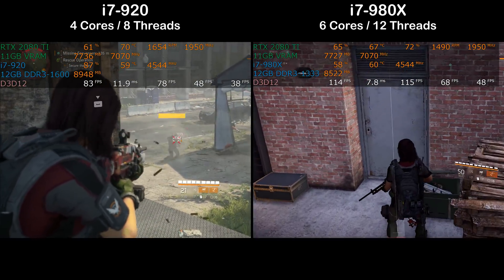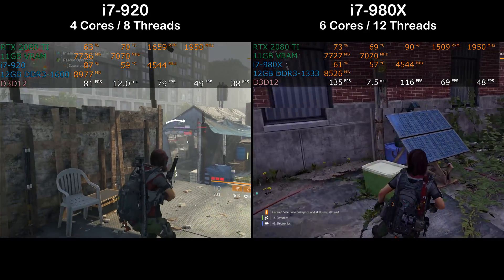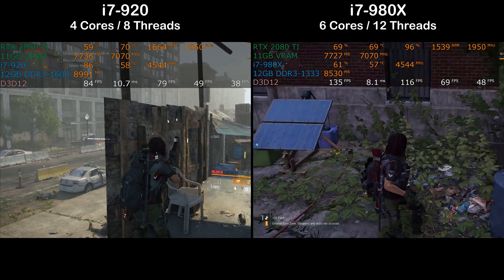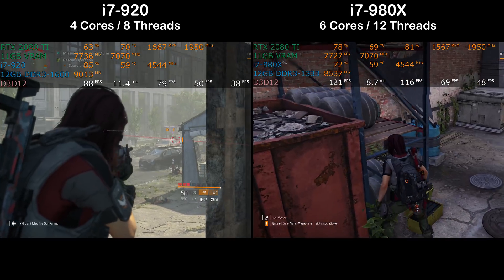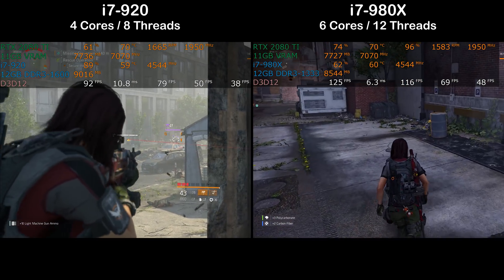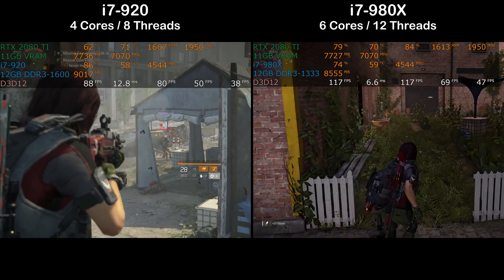The i7 920 was overclockable using base clock adjustments, but that was never 100% perfect and limited you to only certain speeds — you couldn't dial in whatever you wanted. With an unlocked multiplier chip like the 980x, you could just set the multiplier and away you go.